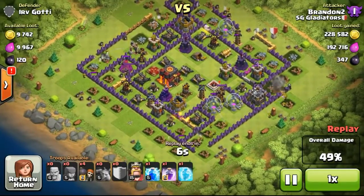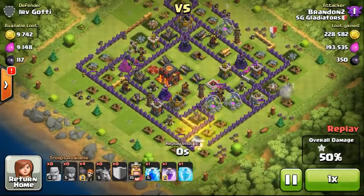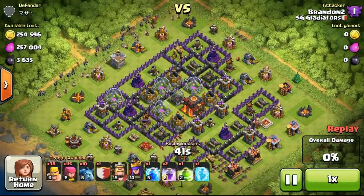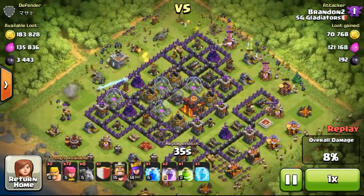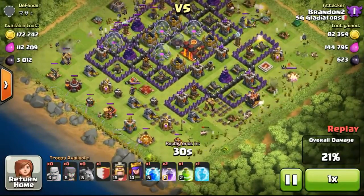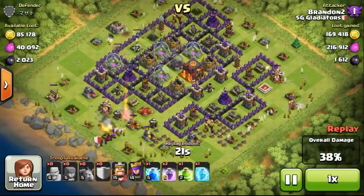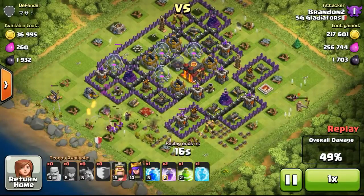Taking my account as an example: I am Town Hall 10. If I find a Town Hall 10, I get 100% loot since it's the same level. If I find a Town Hall 9, I get 90% — a 10% penalty. If I find a Town Hall 8, I get a 50% loot penalty. If I find a Town Hall 7, I get a 75% penalty, leaving me only 25% of the loot. And if I attack a Town Hall 6 — 4 levels difference — I get a 95% loot penalty, leaving me only 5%.